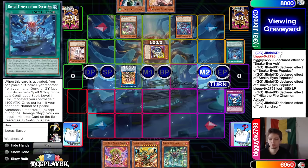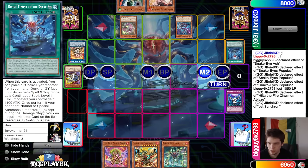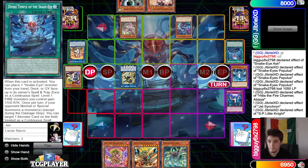They Imperm the Hida. Judge Synchron discard Ash, special summon out, use those to make SP. SP effect, banish Snake Eye Ash. Pass.